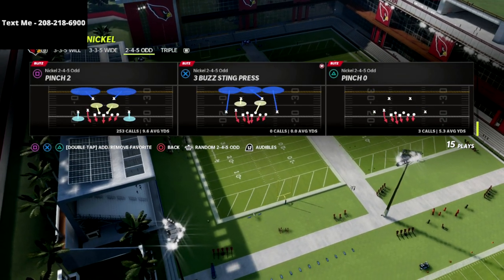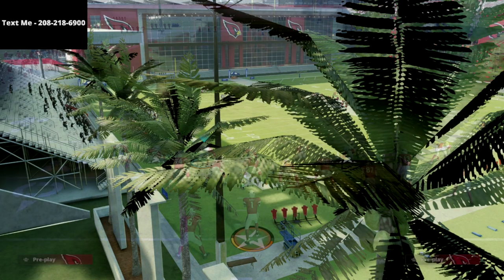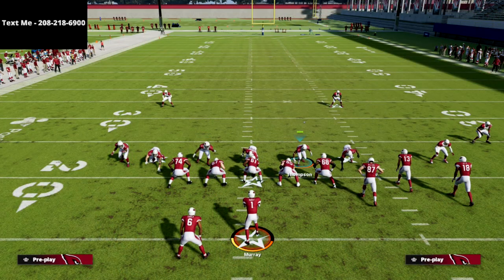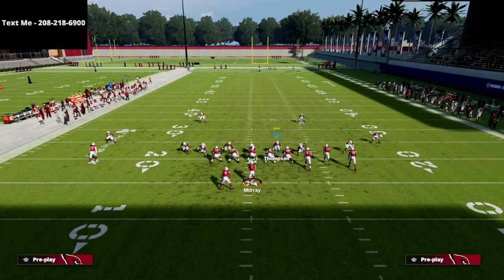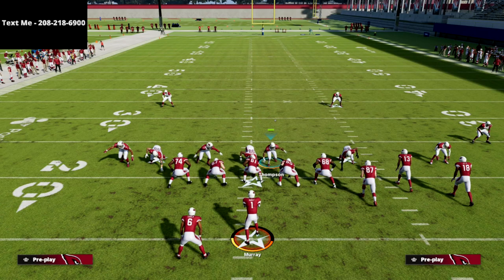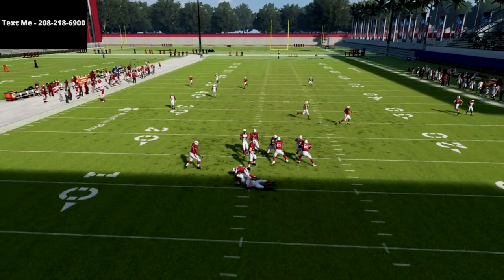The play we're going to use comes out of our 2-4-5 odd defense — this is the play Pinch Two. If you want to get my 2-4-5 odd defensive ebook, there's a link in the description below. All we're going to do is man up the left-of-screen inside linebacker on the running back, stand right here with our user, and you're going to see we absolutely scream at the quarterback.